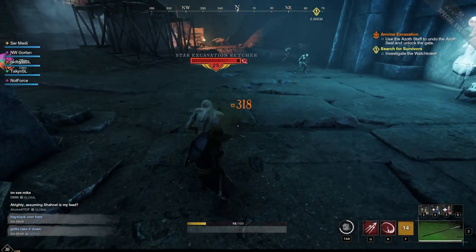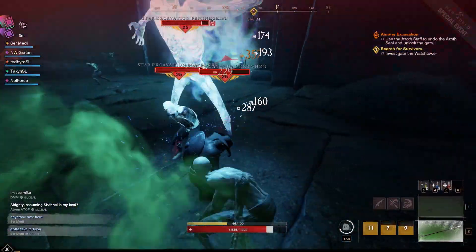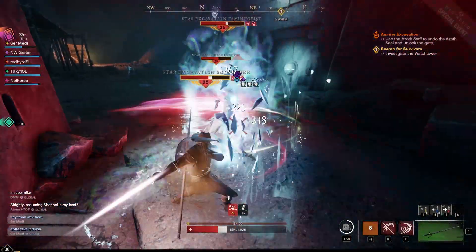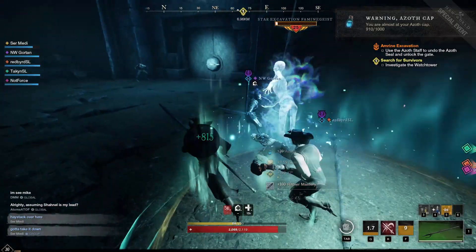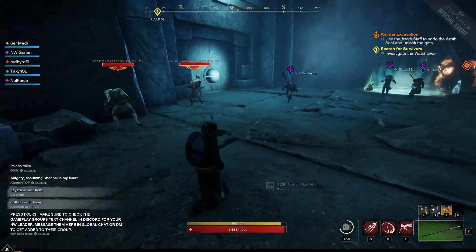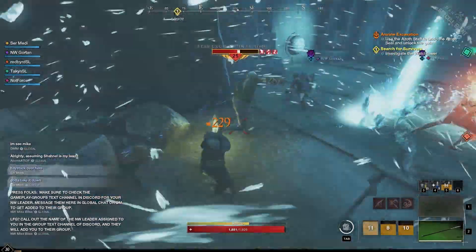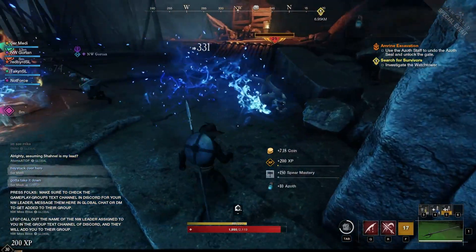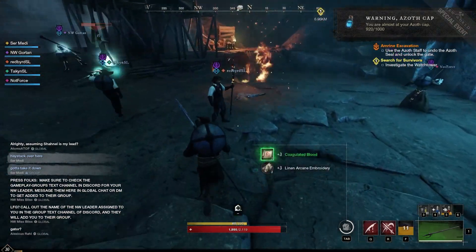Don't forget the backstab allows you to get some crits. I forgot my rapier is on slot one instead of two — I was having a little trouble switching there. The fact that we don't have CC via stagger anymore starts to feel a little weird, especially with the rapier — you're going to end up taking a lot of hits while trying to do DPS.